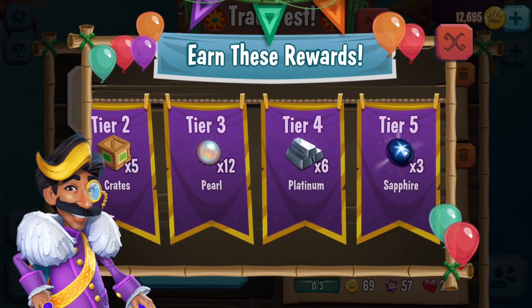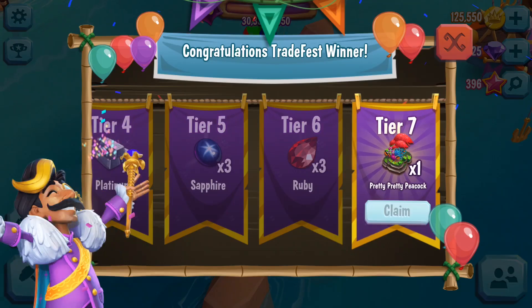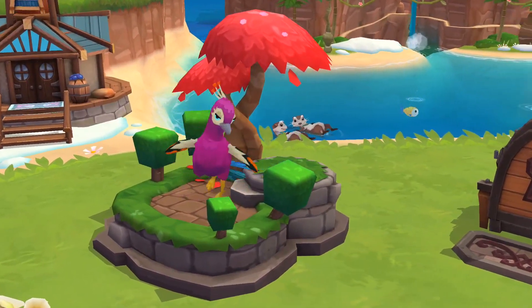Race against the clock to complete objectives and earn rewards. If you're up to the trading challenge, you can earn an exclusive pet. That's right, you can literally peacock your island.